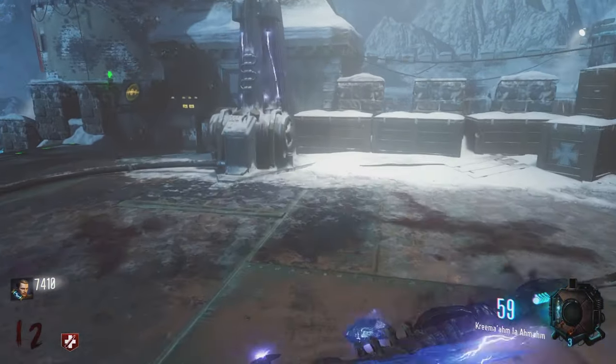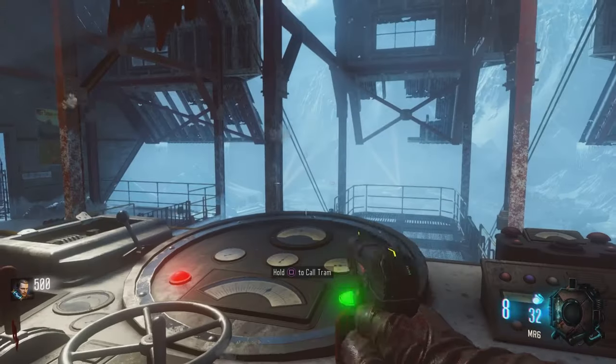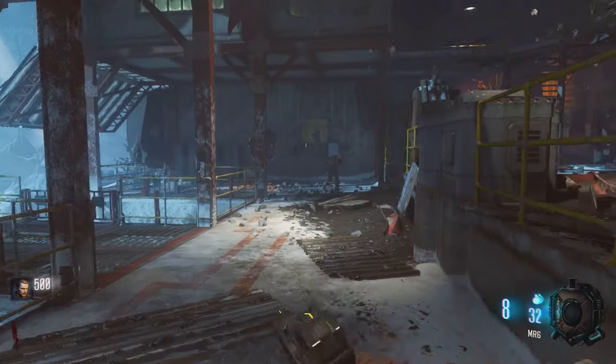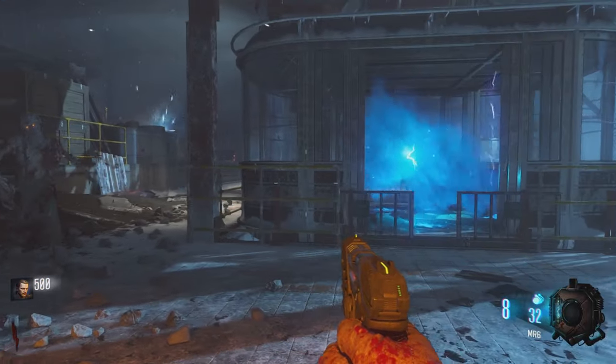Before we get started, we're going to want to go ahead and call the tram inside the spawn room. It's going to spawn you a power-up, hopefully a double points or max ammo. If you get the double points, try to wait until you actually receive it so that you can get more points for your zombies and therefore get to the dragons quicker.